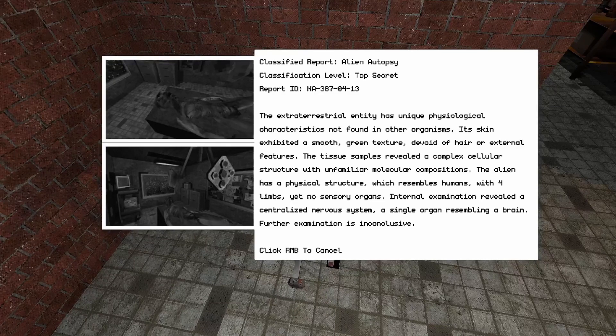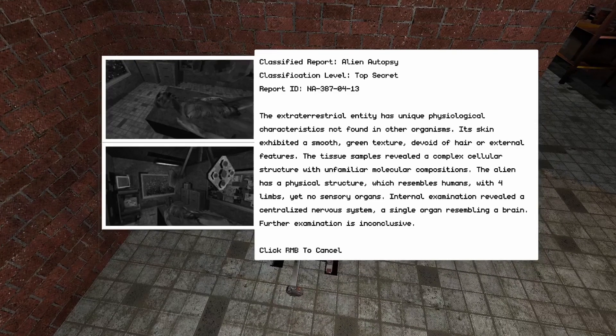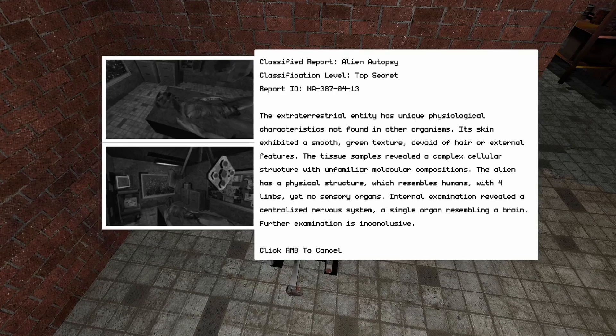What is this? Classified report - alien autopsy, top secret. Extraterrestrial entity has unique zoological characteristics not found in other organisms. Its skin exhibits a smooth green texture devoid of external features. Tissue sample revealed a complex cellular structure with unfamiliar molecular compositions. The alien has a physical structure which resembles humans with four limbs yet no sensory organs. Internal examination of the brain...